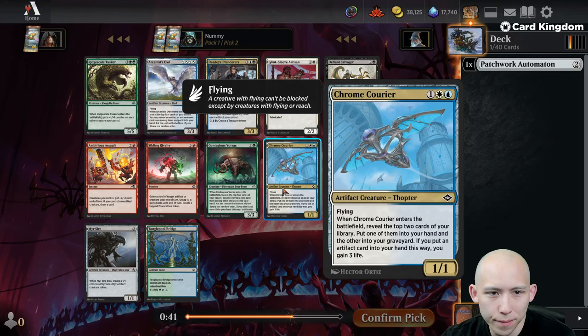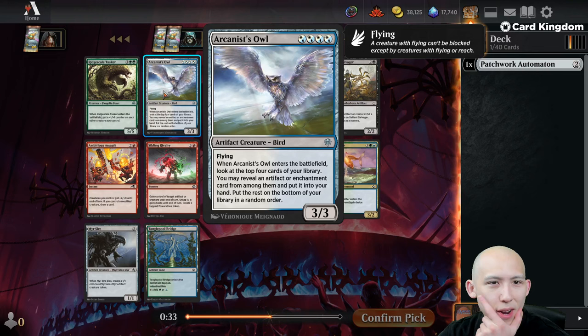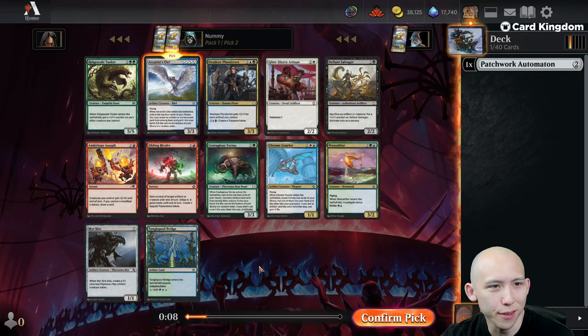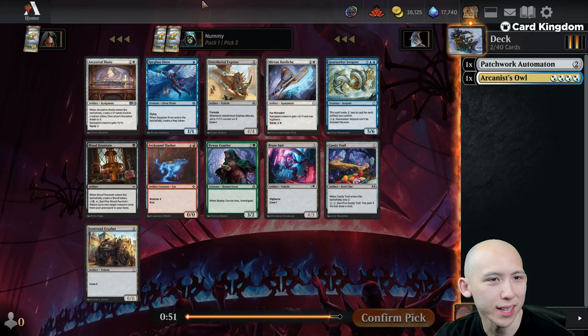Arcanist's Owl is pretty good — 4-mana 3/3 Flyer, look at the top 4 and put an Artifact or Enchantment from among them into your hand. Tusk's obviously insane. There's some very clear plus 1/plus 1 counter matters deck in the format as well, and Borac for the Proliferate. I think I just want to lean into the Artifacts though, and when I think of Artifacts I think of Blue-White generally. So I'm going to take the Owl here and maybe lean into that plan.